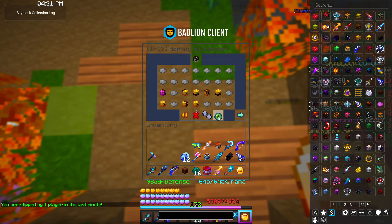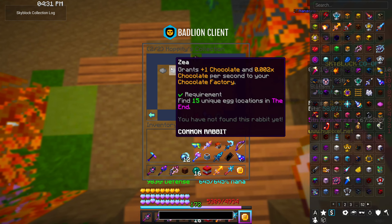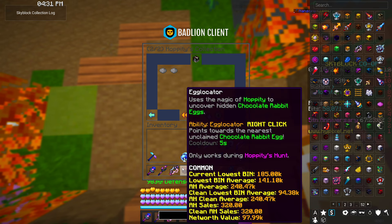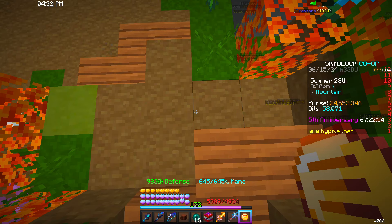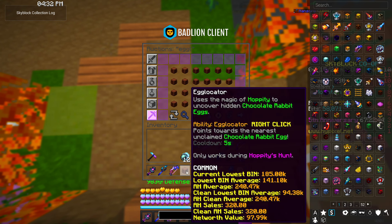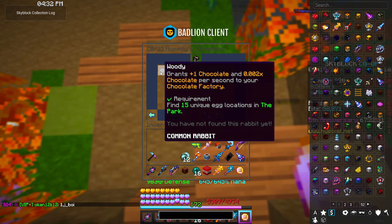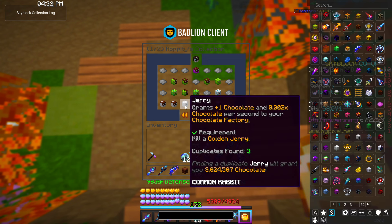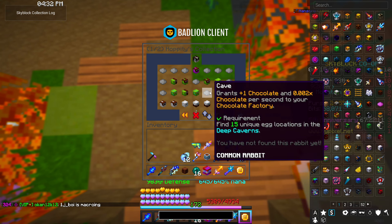Some of these rabbits have requirements, so make sure you meet as many as possible. Most common requirements involve finding unique egg locations in different areas — the end, the park, the spider's den, the farming islands, the dwarven mines, the gold mine, killing a golden jerry while jerry is mayor, the crystal hollows, the hub, crimson isle, finding 100 duplicate rabbits, and finding unique eggs in the deep cavern.